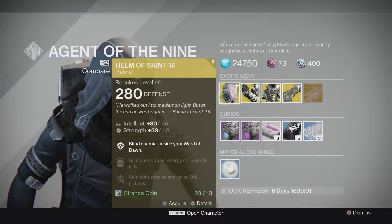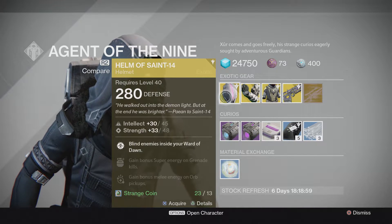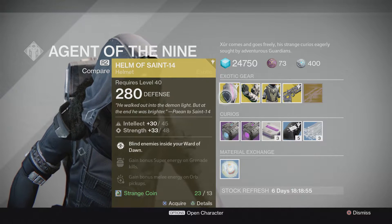For Titan, it's going to be the Helm of Saint-14 — Blind Enemies Inside Your Ward of Dawn, Gain Bonus Super Energy on Grenade Kills, and Gain Bonus Melee Energy on Orb Pickups.